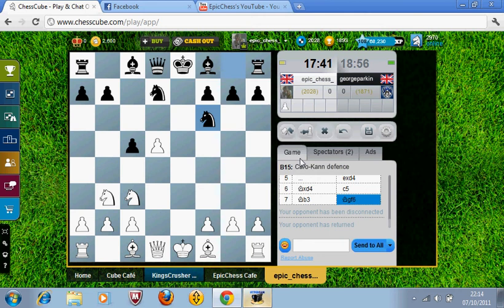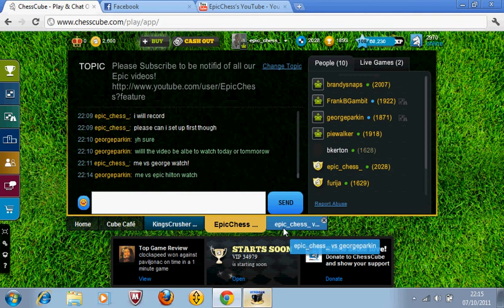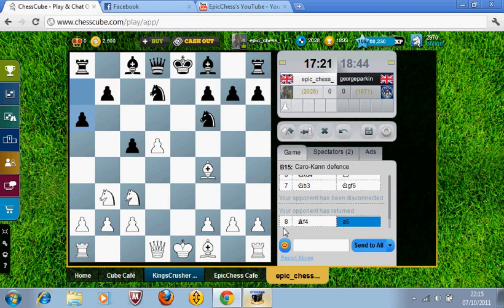Obviously the Bishop coming to D6 — I'm going to go for that. If he checks on the E line I'll always play Bb2 and that blocks his Bishop in. But I really want to put the Bishop on D3 so I may have to retreat the Knight back. He's played A6 so he wants some expansion on the queenside with B5 and he's also stopping the Knight coming there. George has got the same club as me, which makes this match interesting.